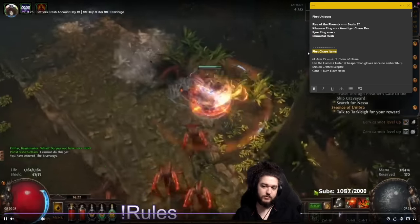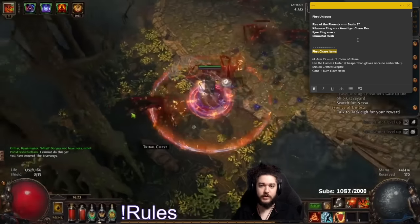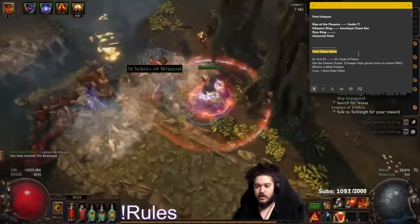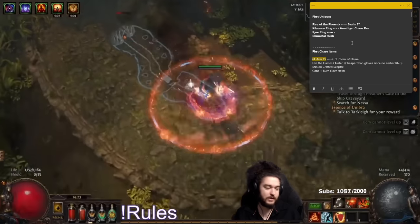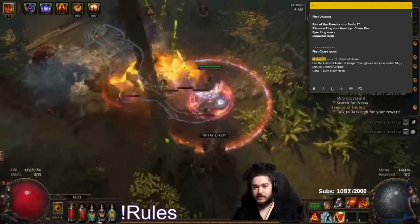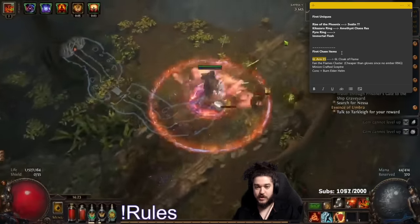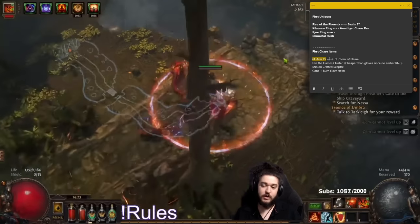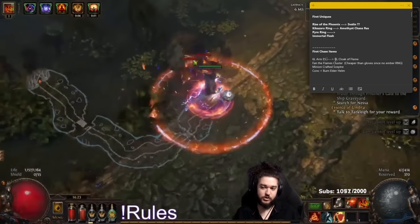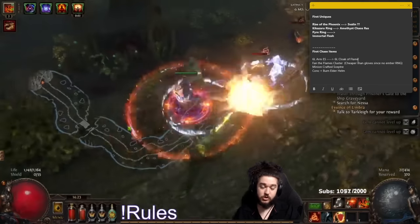As for my first chase items - so if I drop a Divine Orb or make like 20-30 chaos, I can buy something I'm aiming for. So the first thing is probably a 6-link Armor ES base. The reasoning for Armor ES is it's very easy to chrome for RF because it's primarily blue and red. We use a total of five blue and red links and then one green, which is Swift Affliction - a very easy way to get a very cheap 6-link. Then that gets replaced with Cloak of Flame, but that'll probably be much later unless we get some lucky Divine drops.